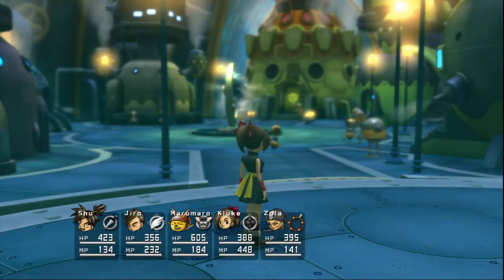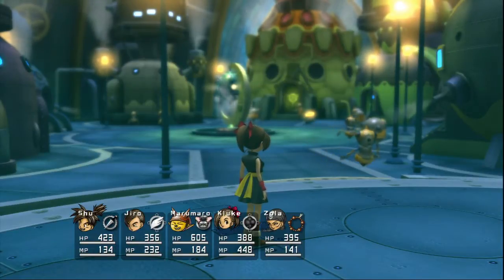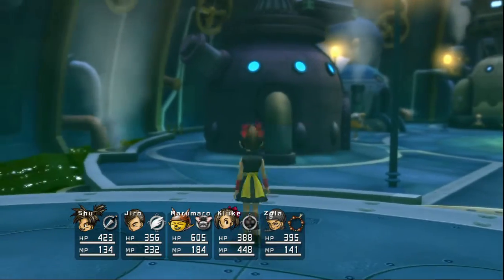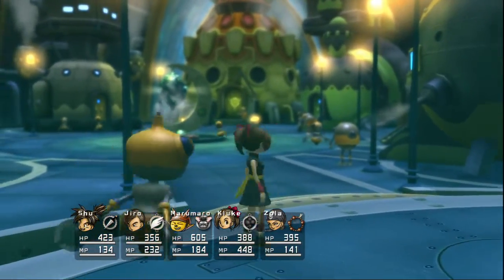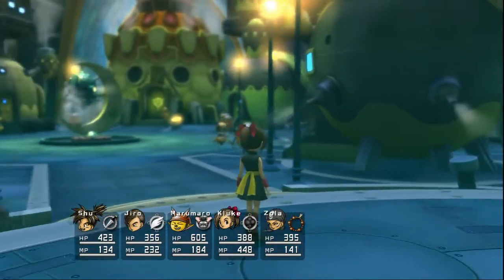Hey guys, this is Eskermapoodle, and we are back to let's play Blue Dragon on Hard Mode on the Xbox 360. Last time, we beat the Blazing Kieran, or whatever that thing was, and got the power to open Blue Barriers.